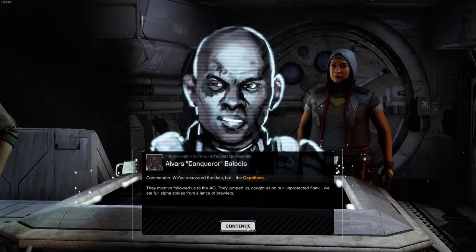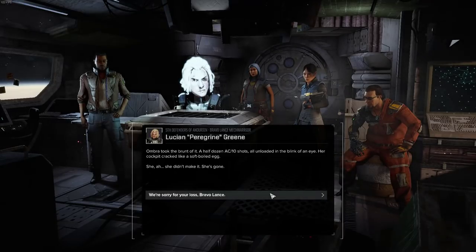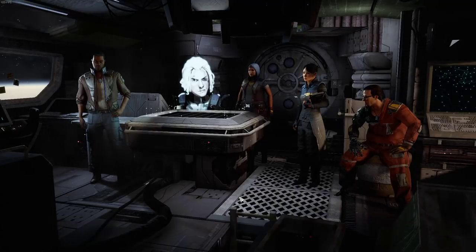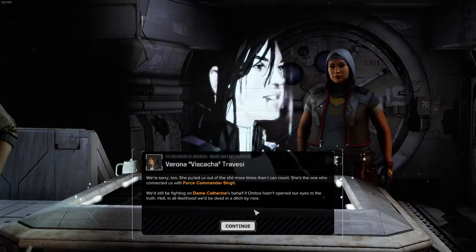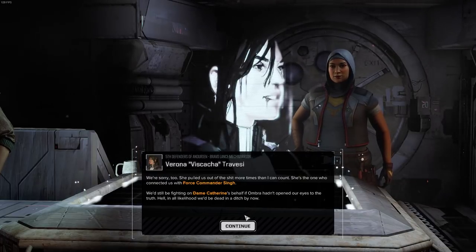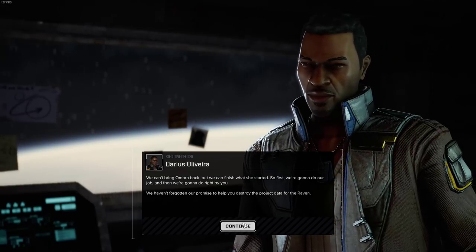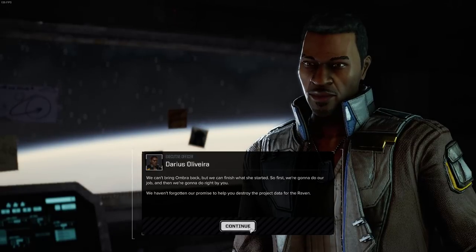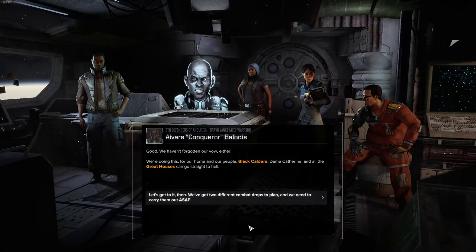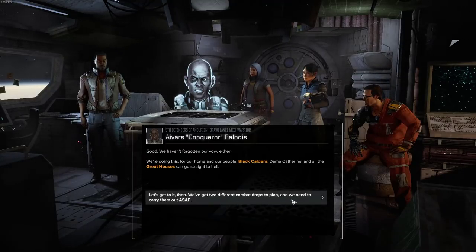Incoming message. Bravo Lance: they must have followed us to the AO. They jumped us — caught us on our unprotected flank. We ate full alpha strikes from Lance brawlers. Ombra took the brunt of it — half dozen AC/10 shots, all unloaded in the blink of an eye. Her cockpit cracked like a soft-boiled egg. She didn't make it — she's gone. Sorry for your loss. She pulled us out of the fire more times than I can count. She's the one who connected us with Force Commander Sing. We'd still be fighting on Dame Catherine's behalf if Ombra hadn't opened our eyes to the truth. In all likelihood, we'd be dead in a ditch by now. We'll finish where she started. We're going to do our job and do it right by you. We haven't forgotten our promise to help you destroy the project data for Raven.